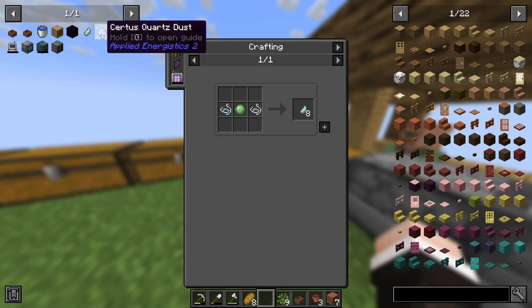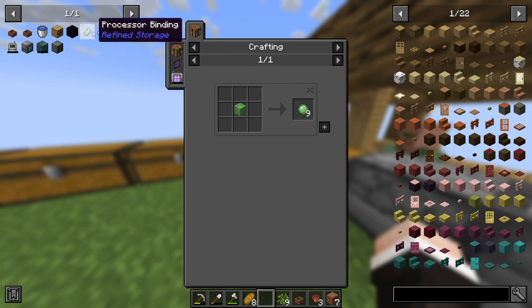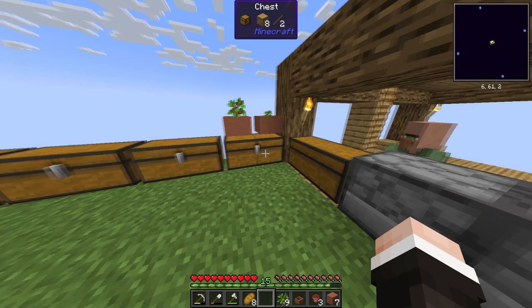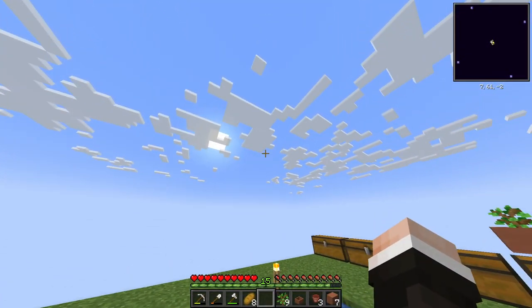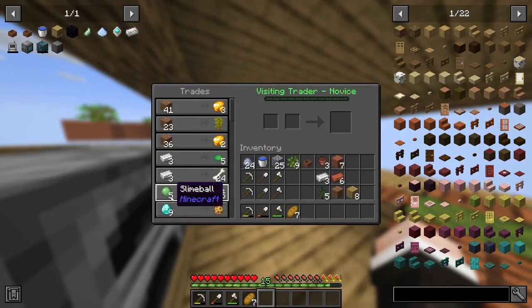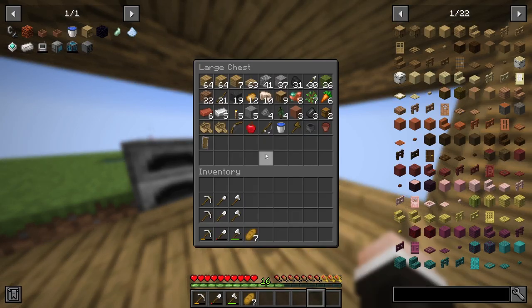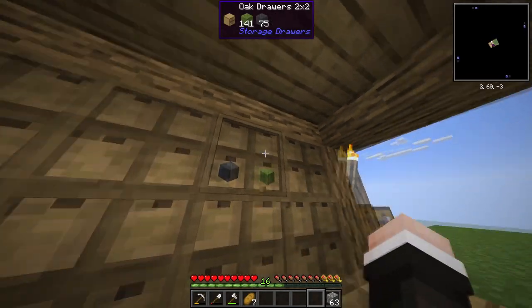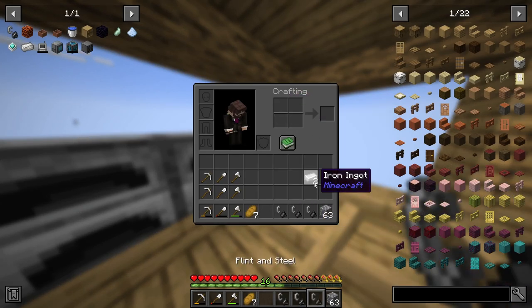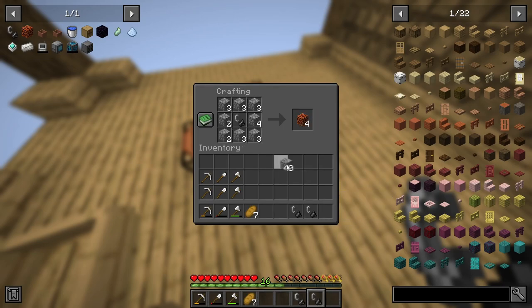For the ME system we're gonna need slime balls and string. Slime balls I'm fairly certain you can get through trading with villagers. String is the hard one because there is actually no way of obtaining string apart from spiders, so we might have to make a mob farm. I can actually make magma blocks now because I have a bunch of cobble, 22 more in here, some flint, and some iron. Let's make flint and steel for the magma.